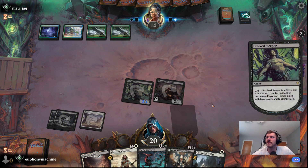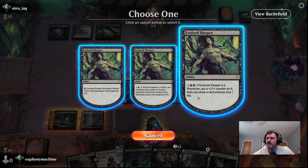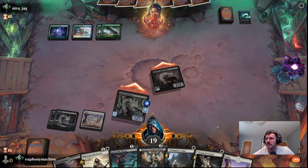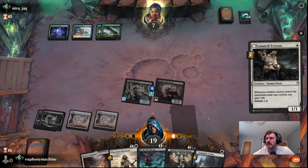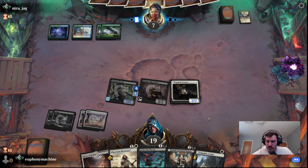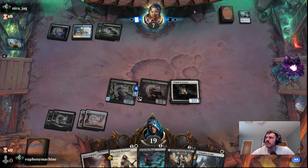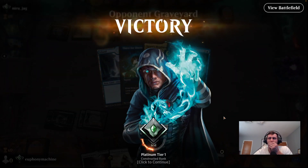Let's level this up. I'd like to guarantee our fifth land drop. There we go. So now let's jam in, and then we'll run out something to sacrifice to the Priest since the Evolved Sleeper is already five power. All right. I mean, that was a good game for us, but we didn't really have much to go up against.